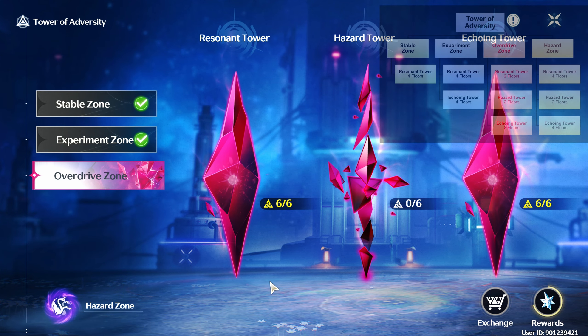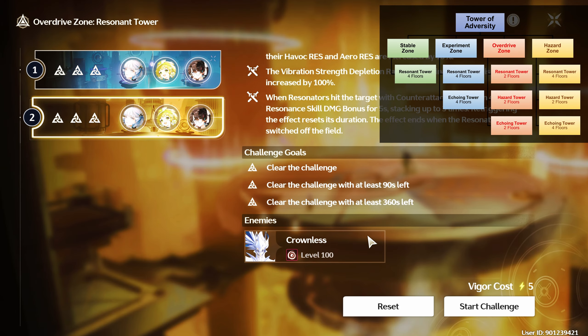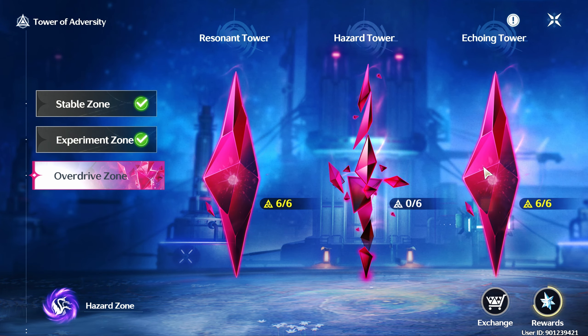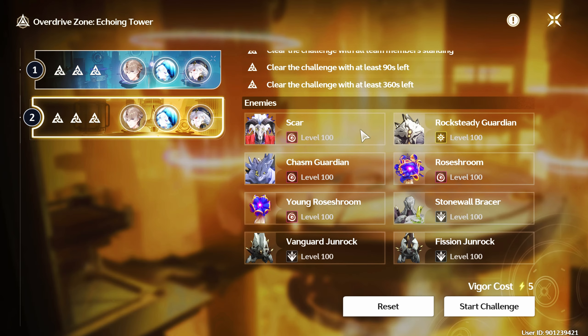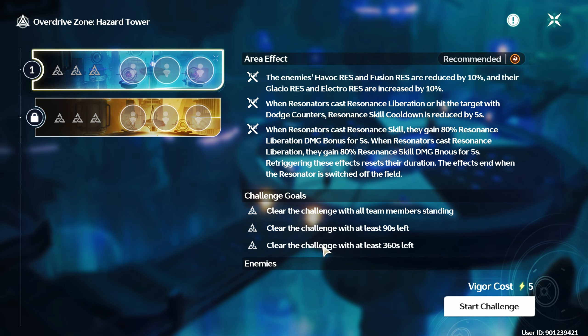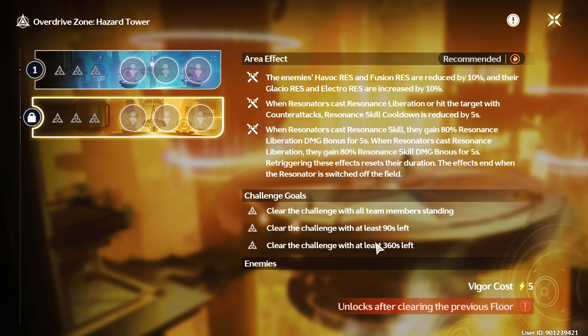Now here comes the Overdrive Zone — this is actually the hardest of them all. You have 3 towers with 2 floors each and 5 Vigor per floor. There's not much freedom in team arrangement here; it's more of a brute-force damage check. With 5 Vigor per floor, I can use my strongest team on the last 2 floors of 2 towers, but I'll be left with 1 more hard floor. So for this zone, you need 3 strong teams. I'm currently waiting for Camellia because this tower has Havoc Damage Buff.